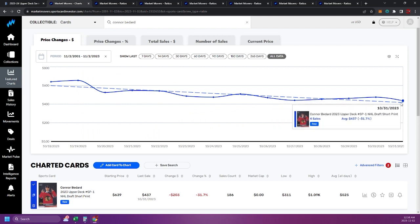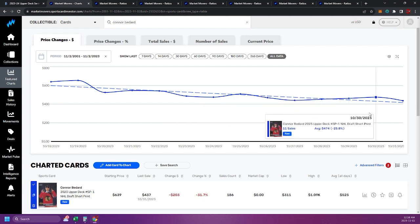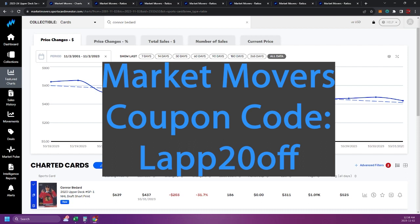Currently selling at around $437 US. The first 21 sales averaged at $639 US. So based on those sales, it's down about 31-32% on the Bedard card. I think that's actually held up a little bit better than I thought — I thought it would have been down to about $300 by this point. And as always, we're using Market Movers. I'll put a link up there — 20% off. Even if you have a current Market Movers subscription, you can use the code for 20% off for life, or your first month for $1.